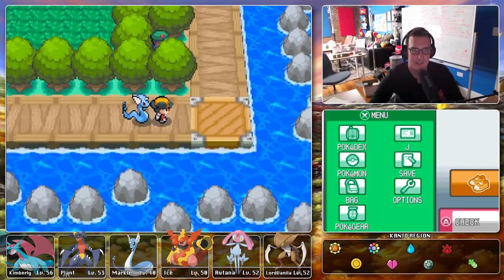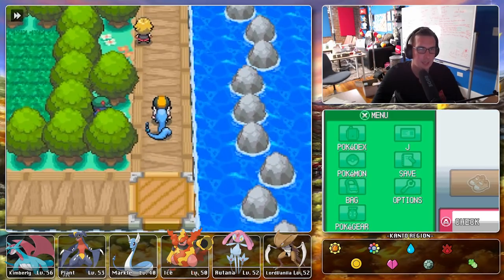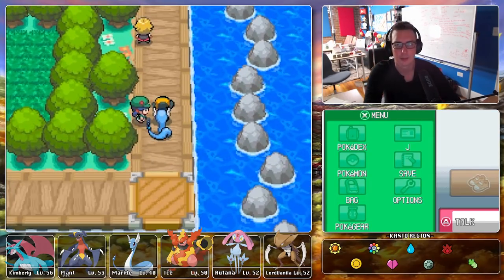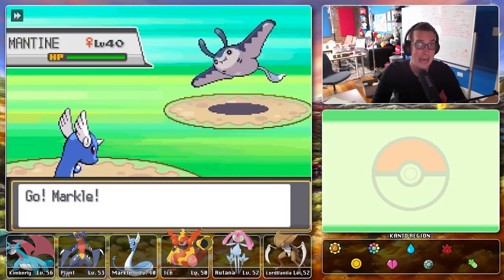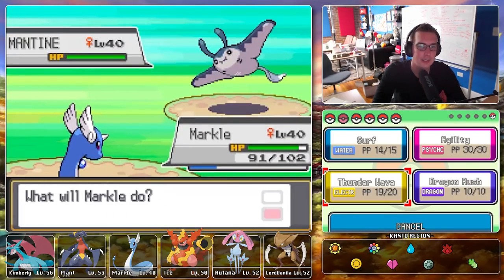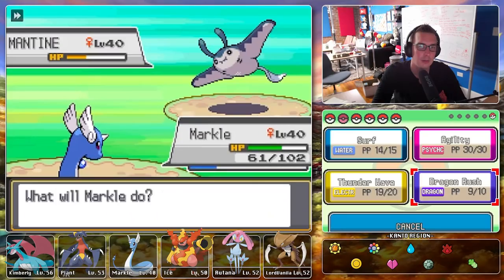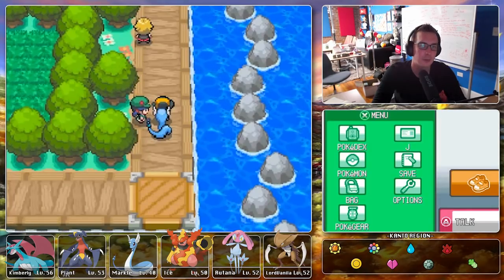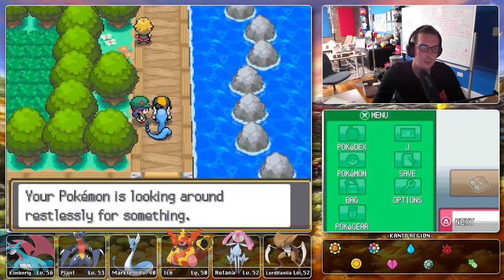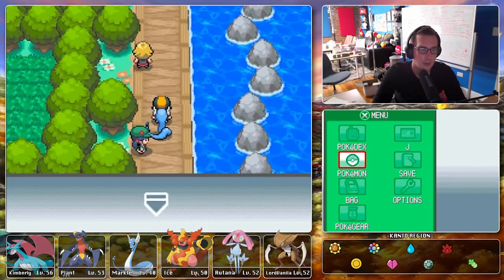Let's get Markle into some fights! A trainer wants to battle — we go Dragon Rush, get confused, but Markle pulls through anyway. Just like that, we got our first victory with Markle. Well done! The trainer remarks we'll probably want to look around restlessly for something — interesting.